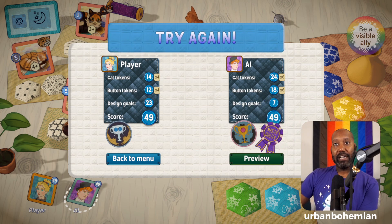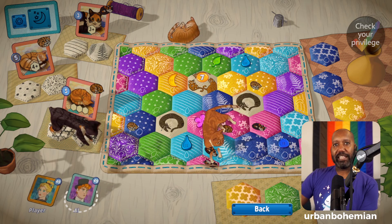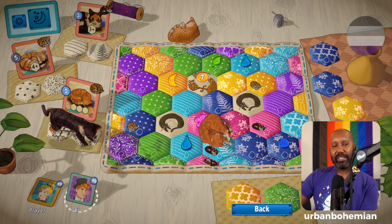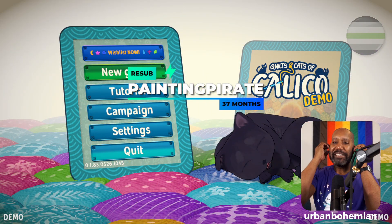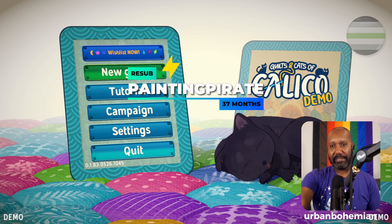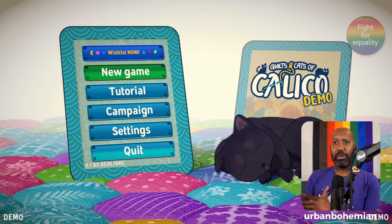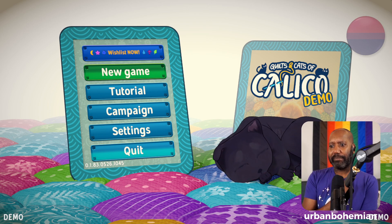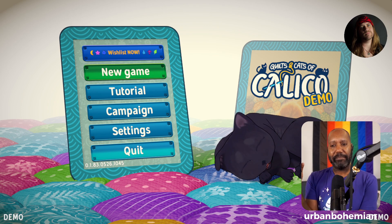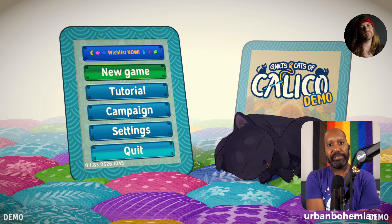Okay, preview — they're a master quilter, probably because they had more of something than I did. I can now see their board. Wow, theirs looks better than mine — whatever, it's fine. So yeah, that is Quilts and Cats of Calico — that's the demo. It's currently available as a demo on Steam, it's also coming to Nintendo Switch, and it's a nice port over from a board game. They do these ports really well. I'd like to learn it more and perhaps try it in person at PAX Unplugged this year.